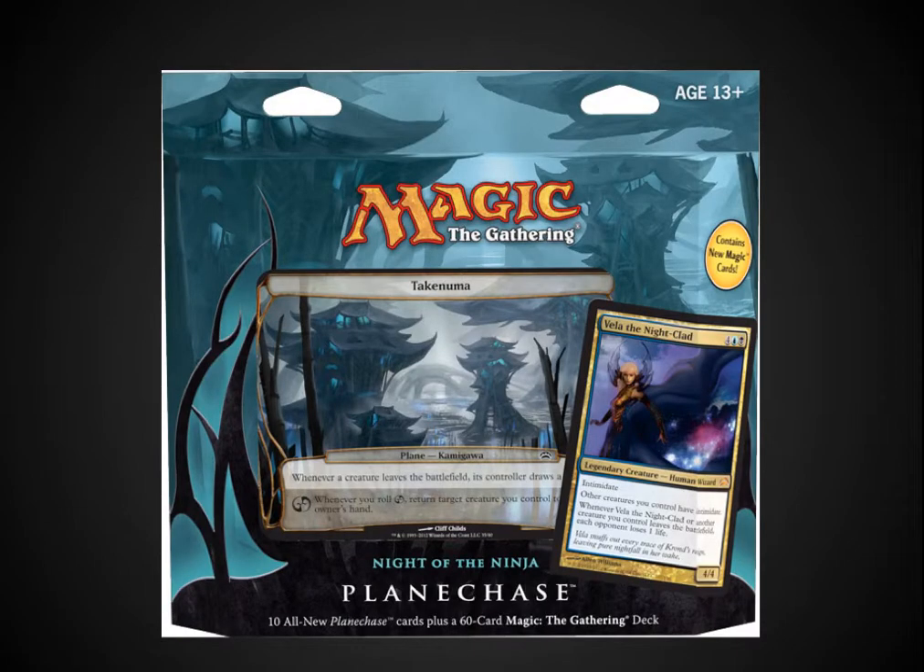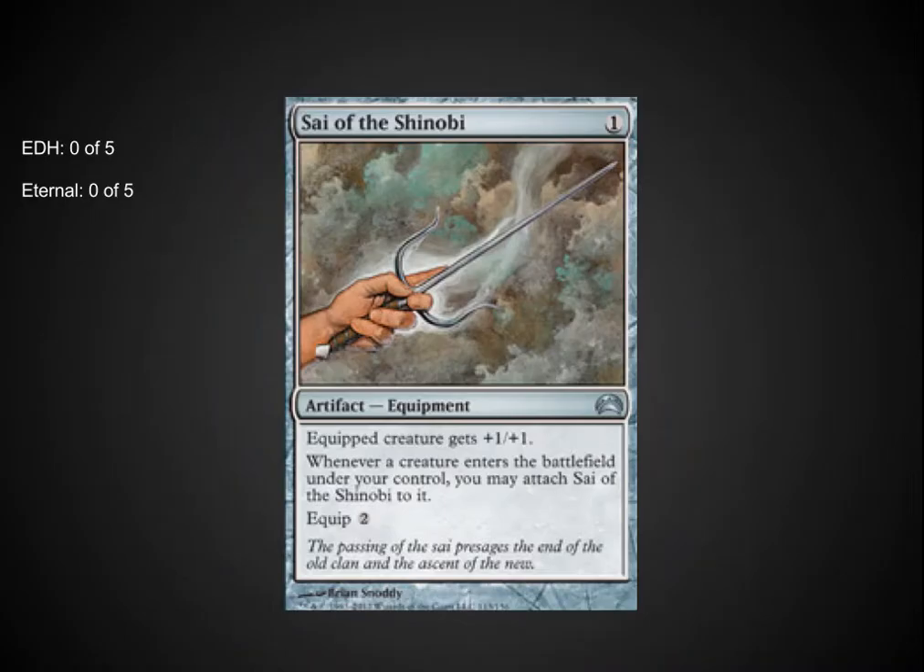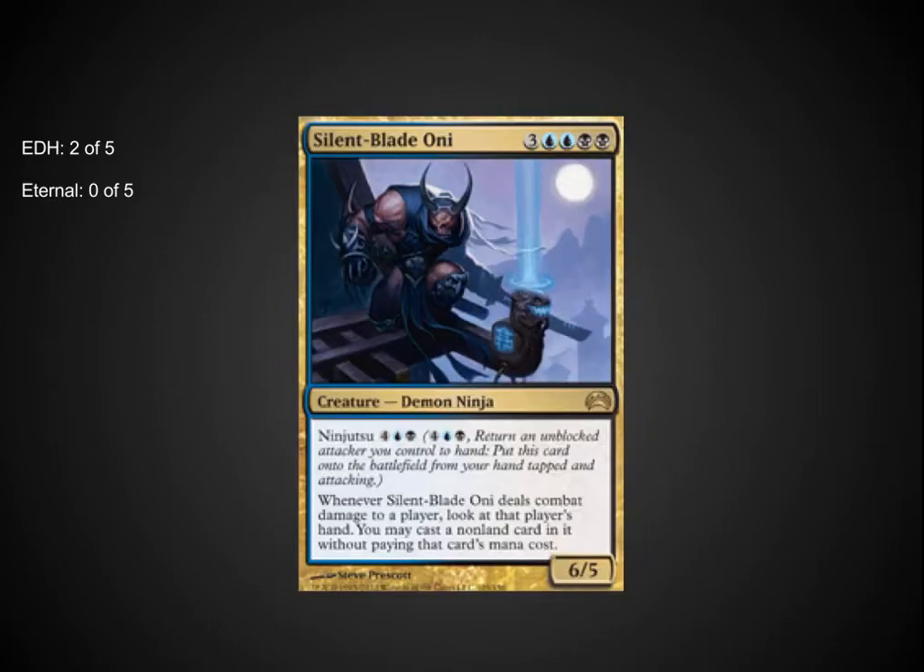The last deck we're going to look at has been the most popular so far, already up to about $25-$30 at some stores where it retails for $20 or could be pre-ordered for $17 or $18 — this is the ninja deck. The ninja deck has some wonderful cards outside of the Psy of Shinobi. Looking at the artwork, I was hoping it would be a mini Jitte, and it's definitely not — only +1/+1 with no real useful extra abilities. But the other cards in this deck are definitely great.